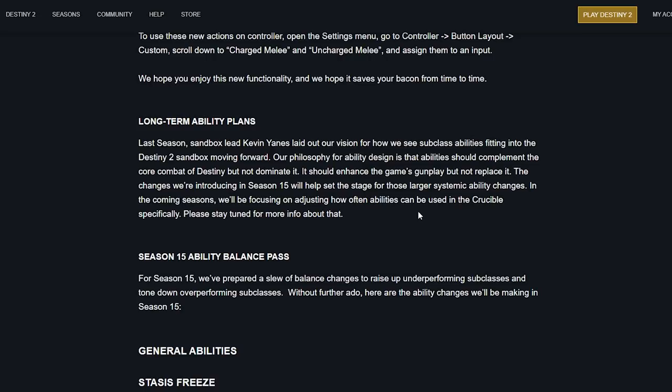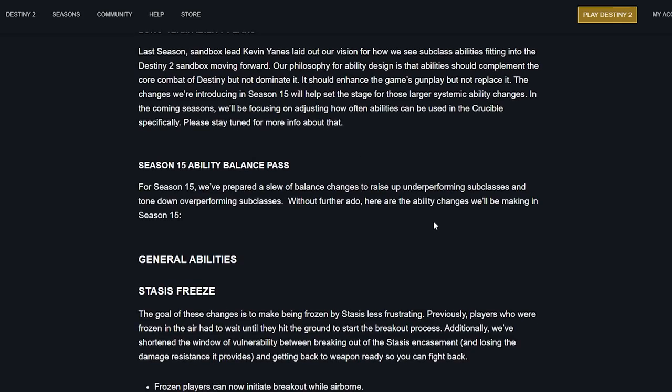On long-term ability plans: the philosophy for ability design is that abilities should complement core combat but not dominate it — enhance gunplay but not replace it. The changes in Season 15 help set the stage for larger systemic ability changes in coming seasons. They'll be focusing on adjusting how often abilities can be used in Crucible specifically. For Season 15, they've prepared a slew of balance changes to raise up underperforming subclasses and tone down overperforming ones.